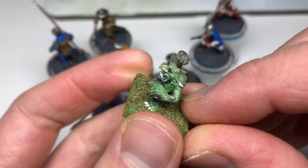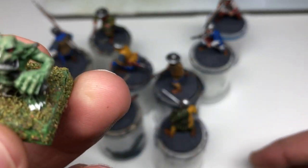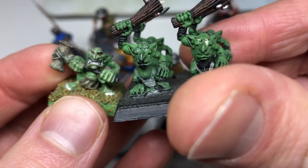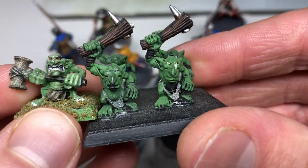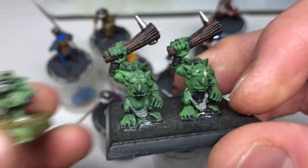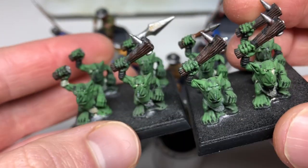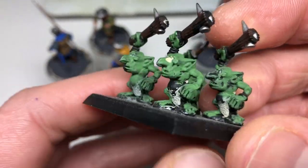I actually have another Doom Diver coming in from a lad who sent one in, so I'll have a couple of those. Little extras are nice, and then I've got these Snotlings. Now, I call them Snotlings. I don't remember what pack this is from. I actually have some broken ones on here, and they're not metal, they're plastics. Somebody's paint job again, or half paint job.